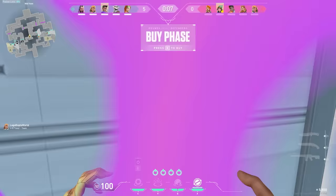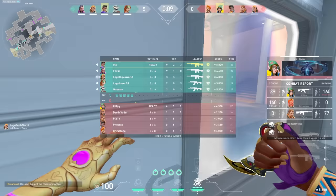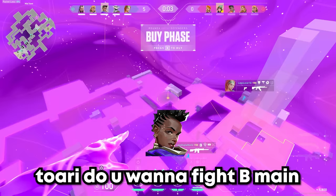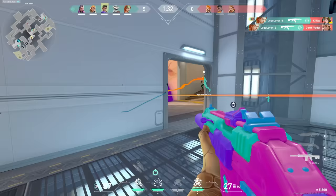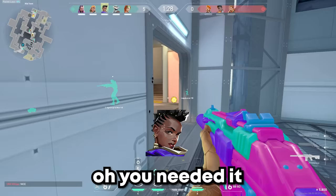After my little temper tantrum, my boy Reyna closes it out, putting us up 5-0. Going into the next round, I'm right back towards middle. I have an inkling feeling they might try B with the KJ ultimate, but since I trust my Skye, I want to secure middle. I set her up to do essentially what I did in round two — denying B main control. She ends up not needing my suck at all because she's the GOAT.